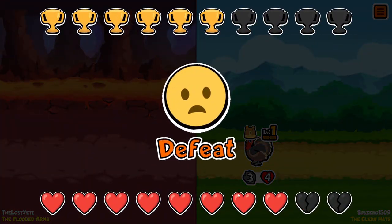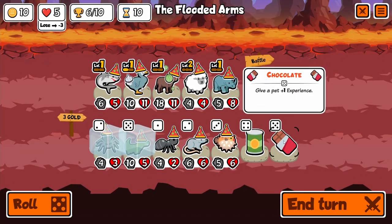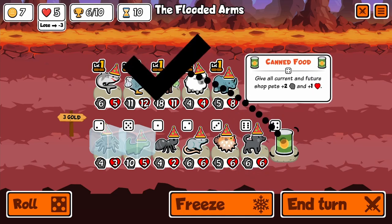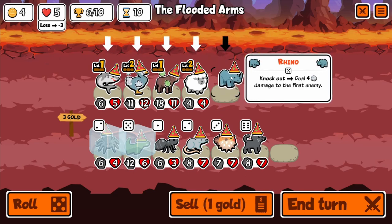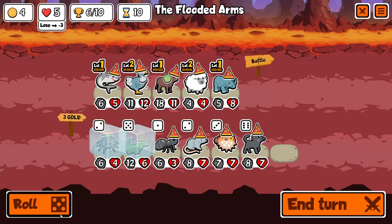Okay, where are we at? Two lives left — okay. Dodo gets that buff. We then upgrade everything at our disposal. We can only buy one more unit, so we must think about this wisely. You're definitely going to get sold, so we can roll once.